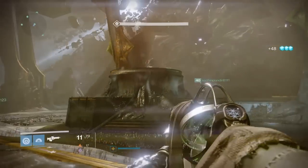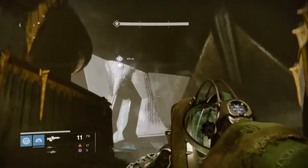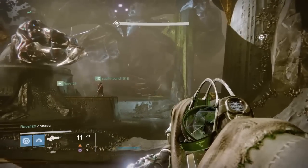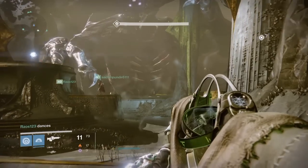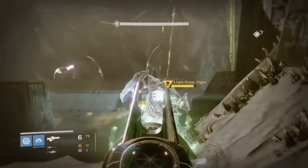You'll see everyone's on their platform. My platform is the fourth one with the spark above it — don't need to be there. You'll also see there are three or four people on the left, one's up top, and one guy's on the right by himself. The person who is by themselves — since there are three people on the left platform — someone will always be by themselves. That's the person who needs help the most.